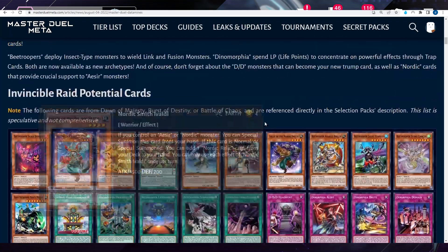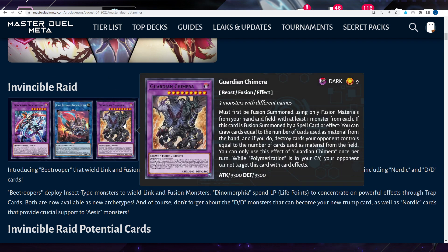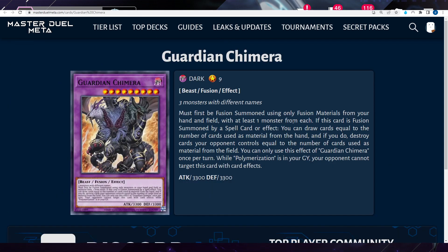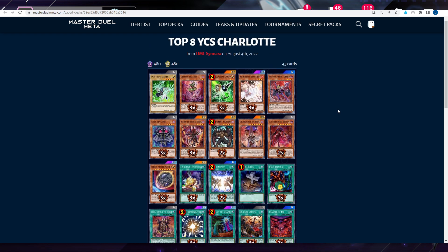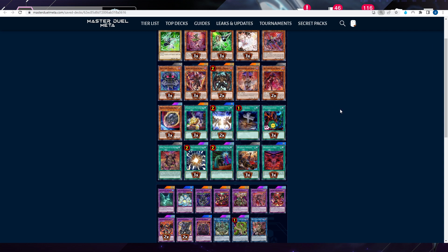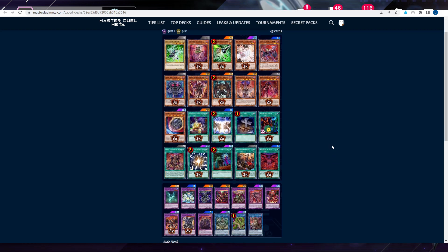Getting to the leaks coming out next week: we have Dynamorphia, Bee Trooper, and Guardian Chimera. Guardian Chimera is insane — non-targeting card destruction, draw one to two cards, pop one to two cards on the field without targeting, and it becomes untargetable if you use Polymerization. Here is a top eight YCS Charlotte deck using it — this will be fully legal. When Guardian Chimera comes out you can right away build this deck and dominate.